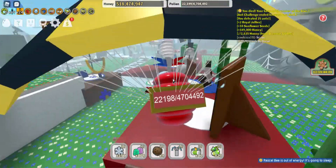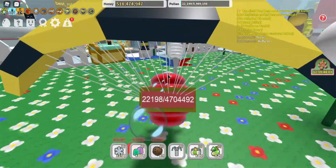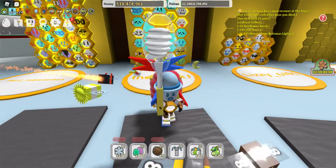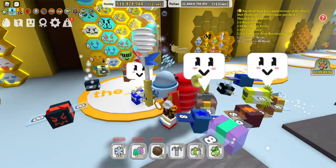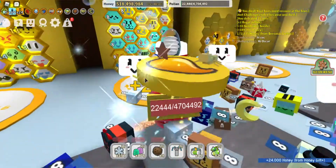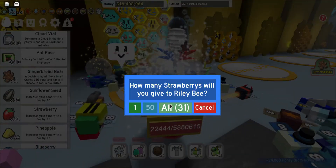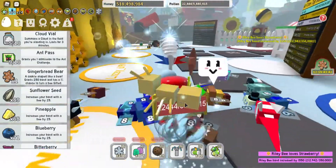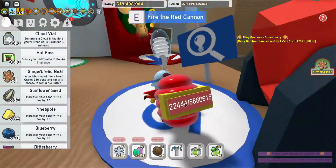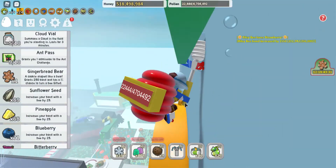If you go to your hive, you can see whether each bee is a red bee or a blue bee. For example, my Riley Bee is a red bee, so if I give it strawberries, it will say 'Riley Bee loves strawberries' and give you double the bond. Mother Bear will also tell you this.